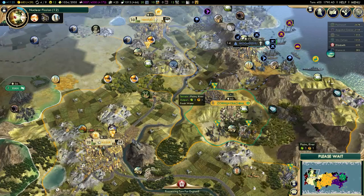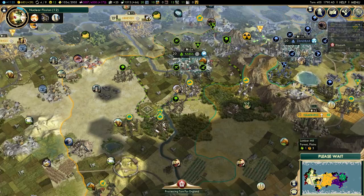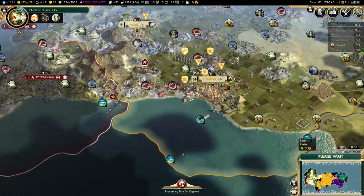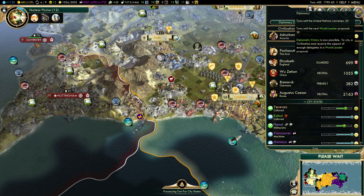He did not steal any of my antiquity sites yet - he's just grabbing his own antiquity site, I think. What is this great general doing here? Oh yeah, I forgot he's still at war with England. The Romans are actually taking quite a lot of damage on that battleship. How are the city states doing? I lost Quebec City again.